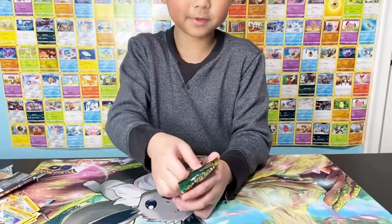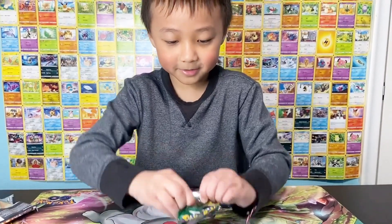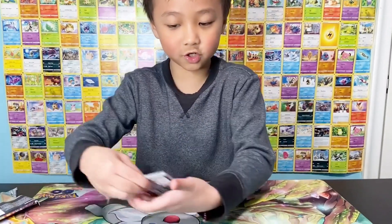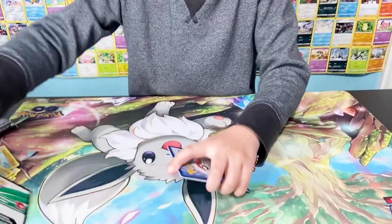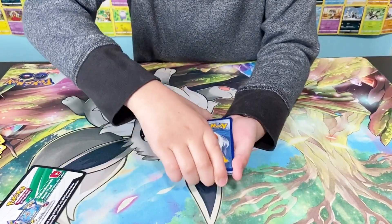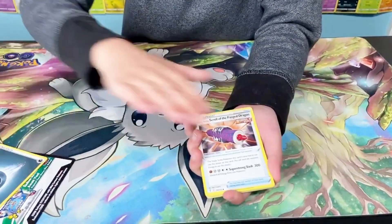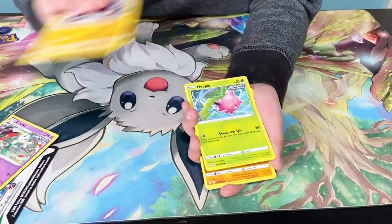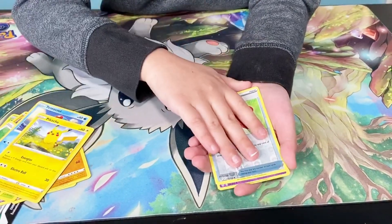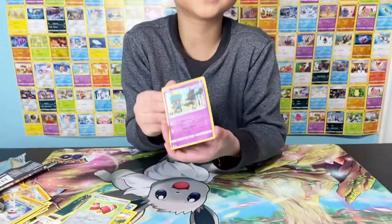Okay, Evolving Skies, help us out. I really want the Umbreon — I call it Moonbreon — or the Leafeon, or Sylveon, or the Glaceon VSTAR. One, two, three, four. Water... no, dark energy. Trainer. Pikachu. And just a holo from Evolving Skies.